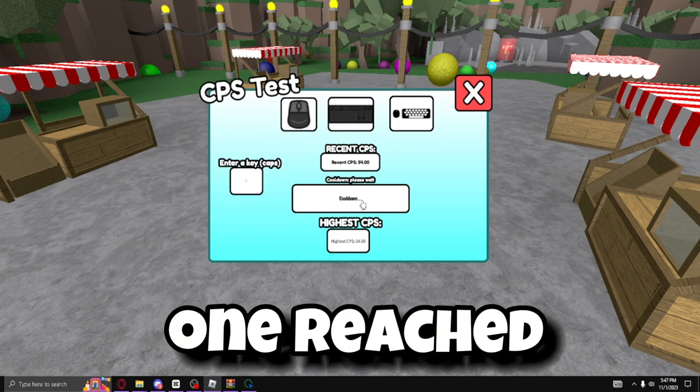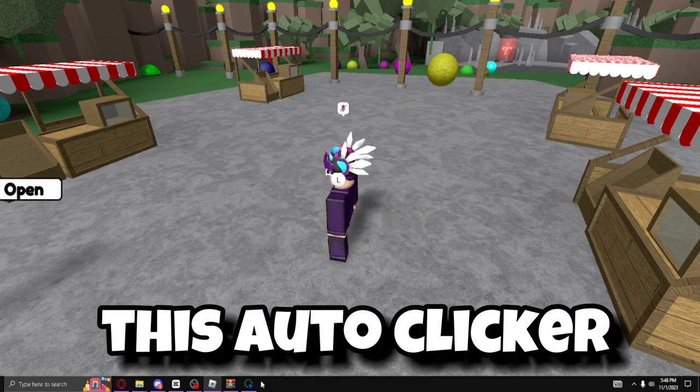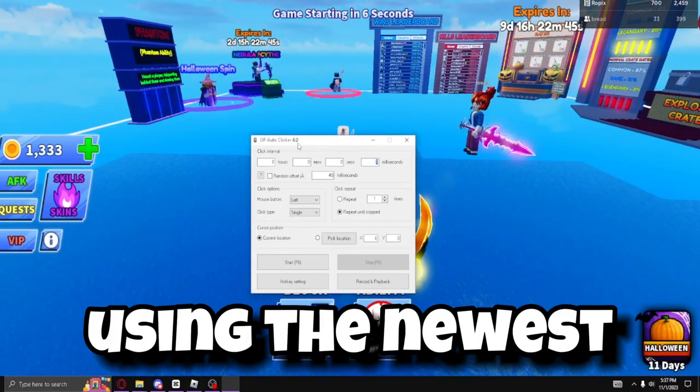That one reached 54 CPS, then 49 CPS — one more try — 55 CPS. So this auto clicker can range in the mid-50s to the beginning of the 60s. Now I'm going to be using the newest version, OP Auto Clicker 4.0.